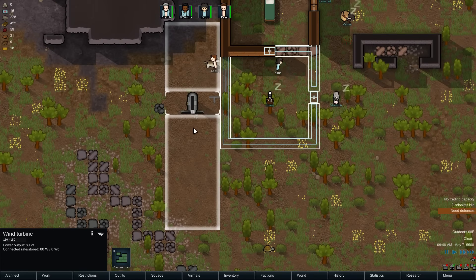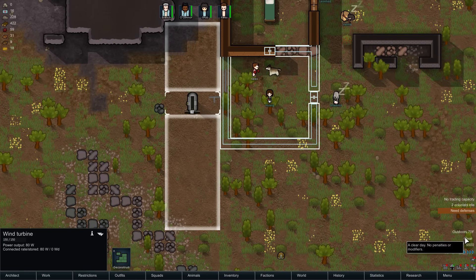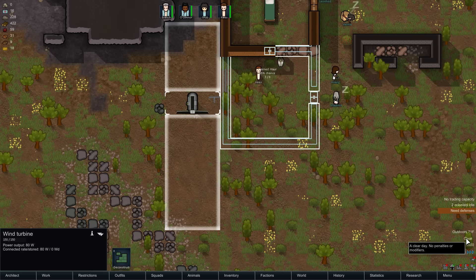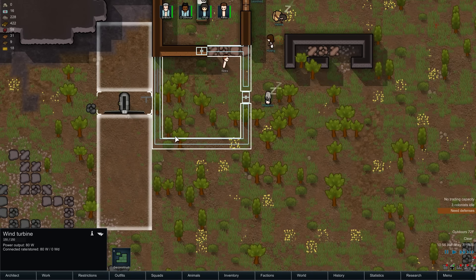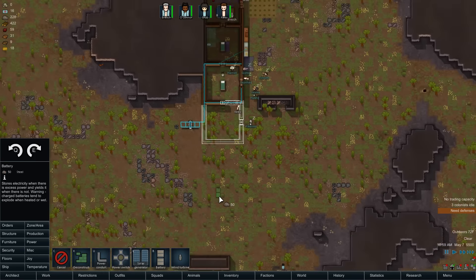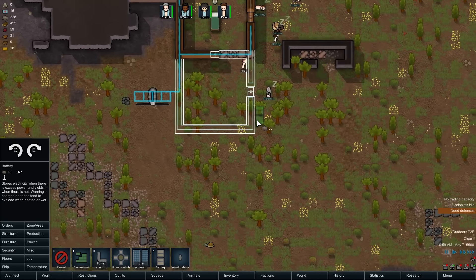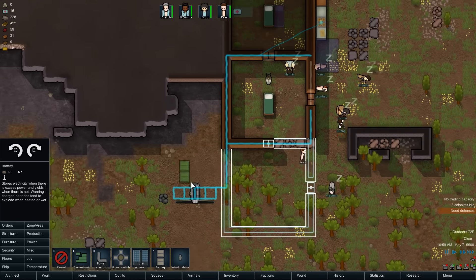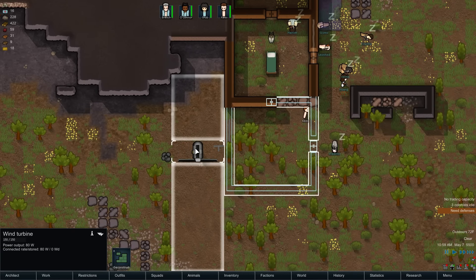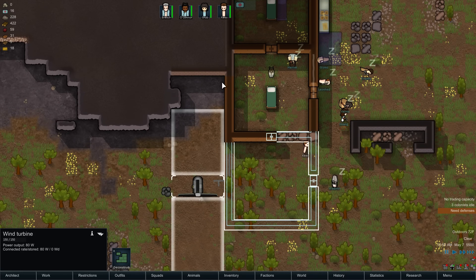We're getting no power at all. I had hoped that wind power was going to be a lot more stable, but apparently it's not. So we do need to have batteries to store power. Question is where do we want to put them? They are fairly hideous and I don't think we want them outdoors.